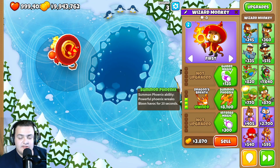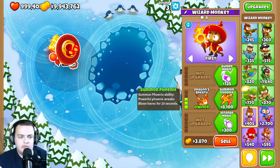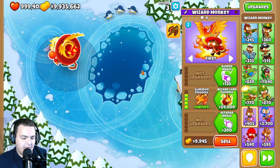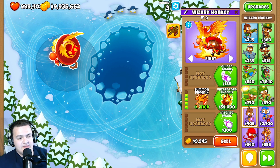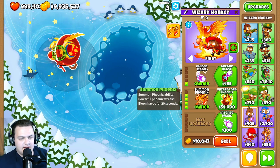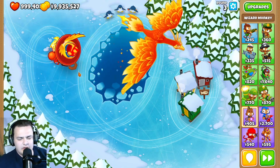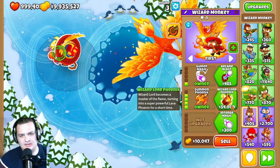However, Summon Phoenix was made even more expensive again — the price went from 6,000 to 7,500. Anyone who had this in their strategy, especially on half cash, may no longer find it viable. With Guided Magic and Summon Phoenix, the phoenix will now have light-seeking targeting.